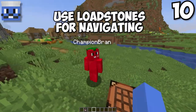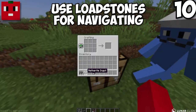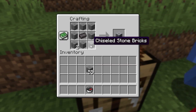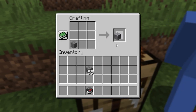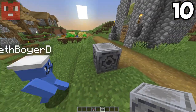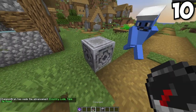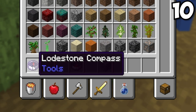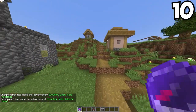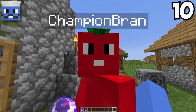Have you ever used a lodestone before? I don't even know what that is. You craft it with one netherite ingot in the middle surrounded by chiseled stone bricks — boom, lodestone. You put your lodestone down, right-click it with your compass, and now you have a lodestone compass that will track to that location wherever you go in the world. I'm proud of you for actually doing research this time.